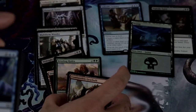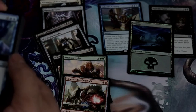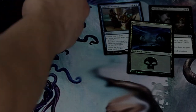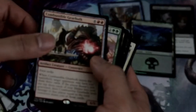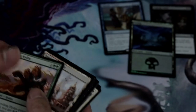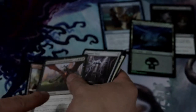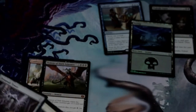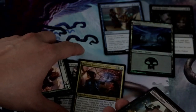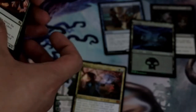Got a Combustible Gearhulk — nice, it's like our third mythic. So our mythics are: Combustible Gearhulk, Demon of Dark Schemes, Nissa, and Rashmi. The rest are rares.